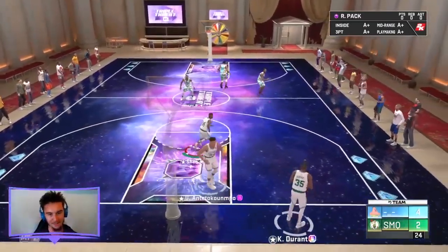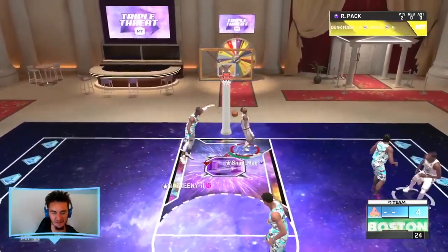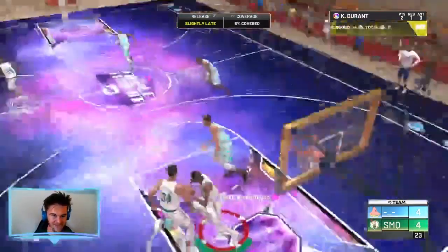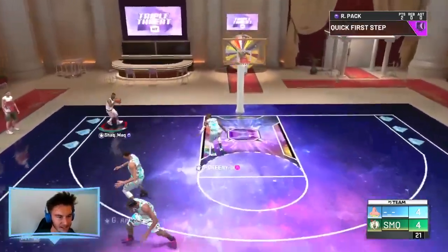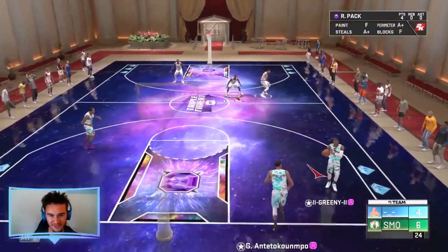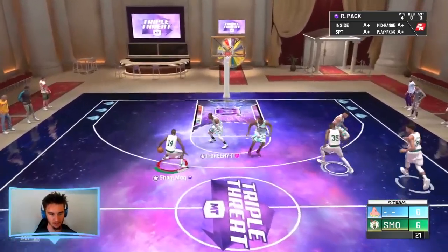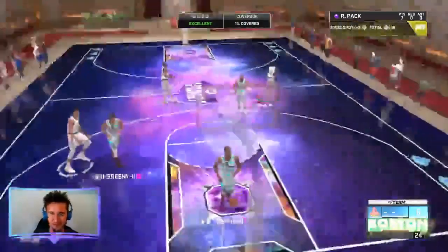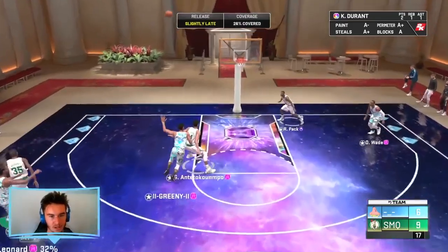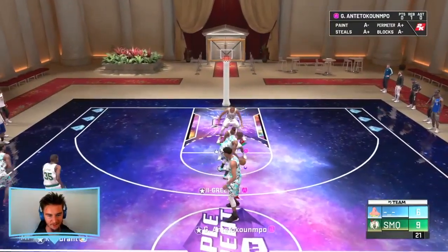Not a good start for Robert Pack, purely because of who he's playing on. But this is where he comes in and slams it down — nothing too fancy, but that's still good. That's what Robert Pack does — he's an athletic player. Good defense from Robert Pack. That's an easy mid-range. Four points to start off — good start. Gold Clamps is very difficult, especially when you're guarding someone like Dwyane Wade.